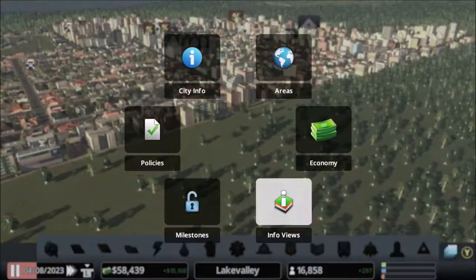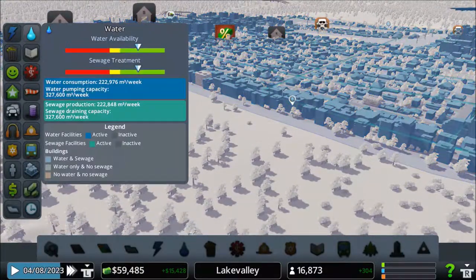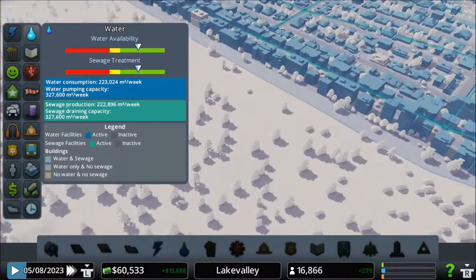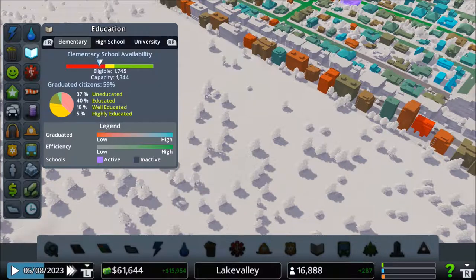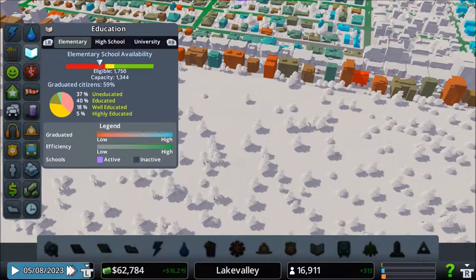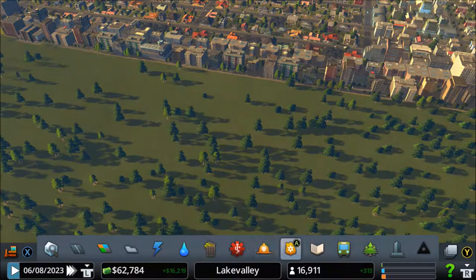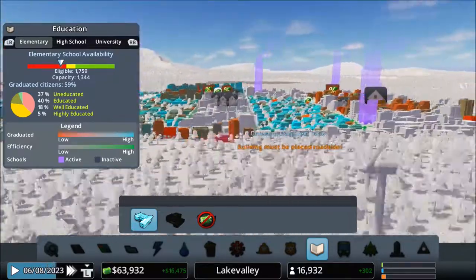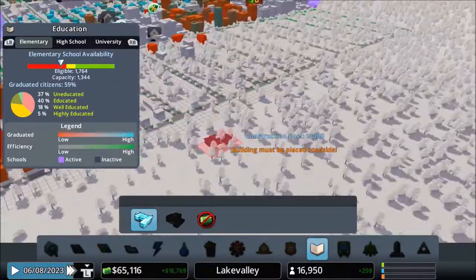Let's look at everything and how it's going. Electricity is fine. Water availability and sewage treatment is fine. Education - oh jeez, it started going down real fast. When did that start? Yeesh. I just installed a new elementary school. Good God.